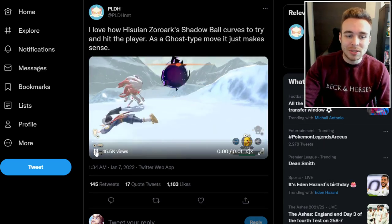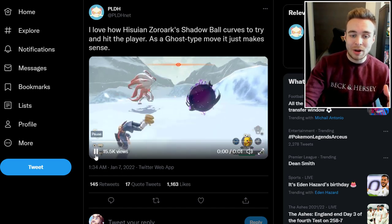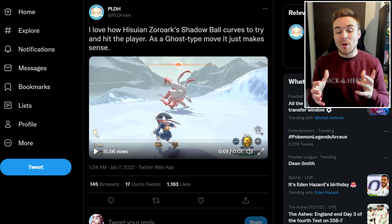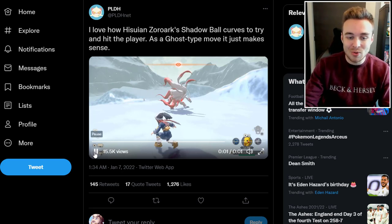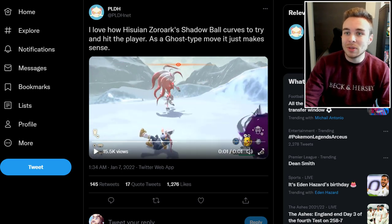This was posted by PLDH, noting that Hisuian Zoroark's Shadow Ball curves to try and hit the player — and as a Ghost-type move, it just makes sense. You can see in the overview trailer that the Shadow Ball actually changes direction to track the protagonist, which is a really cool detail. It's going to be a tough fight since Hisuian Zoroark has three immunities in Ghost, Normal, and Fighting, and is only weak to Dark. Rolling out of the way sometimes just won't be enough — you might need to double-roll to dodge those homing attacks.